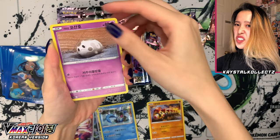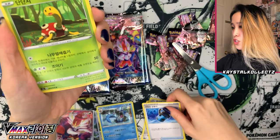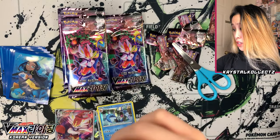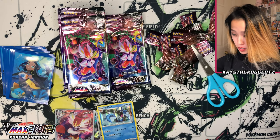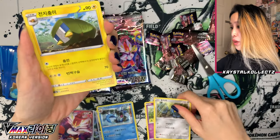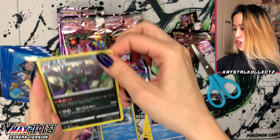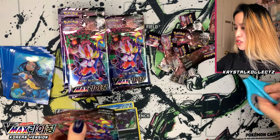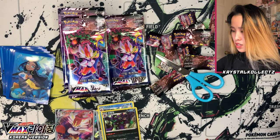After opening Shiny Star V so many times, you really recall what you see over and over again — like Phalanx, also in Shiny Star V, Galarian Corsola again. Bronzor, the Capacious Bucket, and Shuckle — so cute, haven't seen that one in a long time. Already flying through these packs. So far so good pulls. Hopefully I'll pull the secret rare or a gold card. They're quite rare in Korean but they do appear here and there, as you may have already seen on my channel.